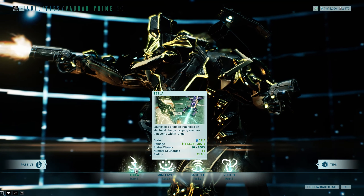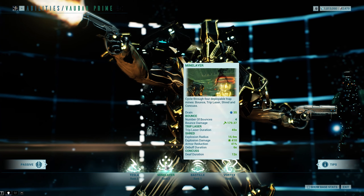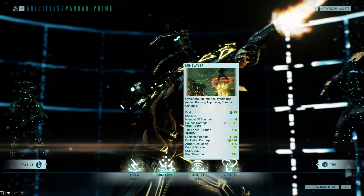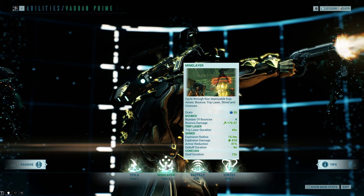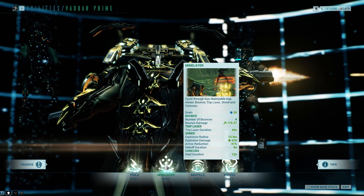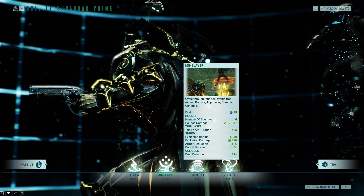Mine Layer is very similar to Tesla, except it has four different types. You have a Bounce Mine — you throw it down and it'll throw an enemy up into the air, or an ally. You can actually use it to bounce yourself up, which is kind of fun. You have a Trip Laser — you throw it down, it puts out like a big line and enemies will just run and trip over it, probably the funniest of all of them. Then there's Shred, which is just an explosive grenade essentially. And Concuss, which is like a concussion grenade — basically a flashbang.